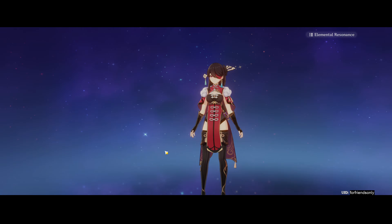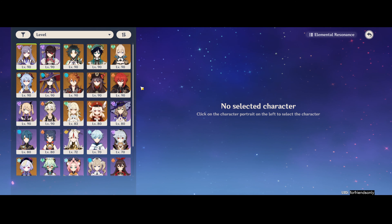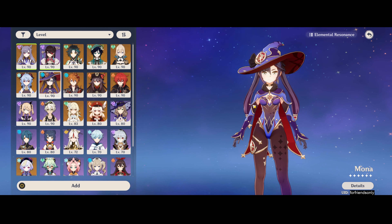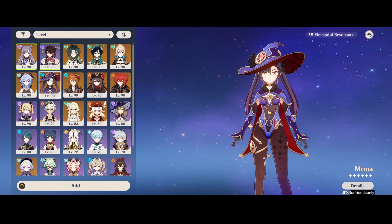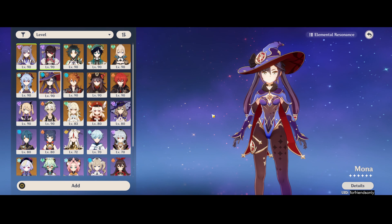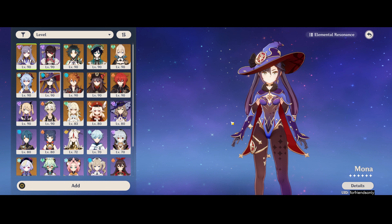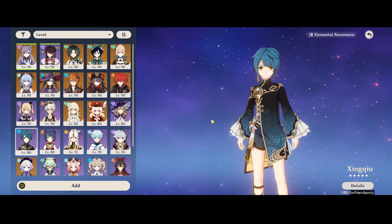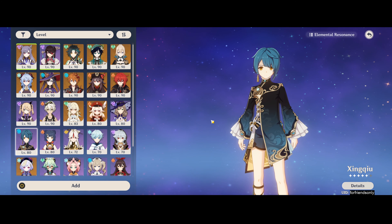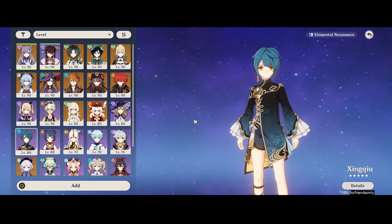In my case I prefer to use Beidou in the Electro support slot. For reactions — even though Electro reactions are very bad — the best supports would be Mona for a more burst-oriented team, because her ultimate gives the Omen debuff which increases damage to enemies and does decent damage itself. The other option is Xingqiu, because his ultimate is just very strong for sustained damage dealing. In summary: Mona for more burst-oriented support and Xingqiu for sustained DPS.